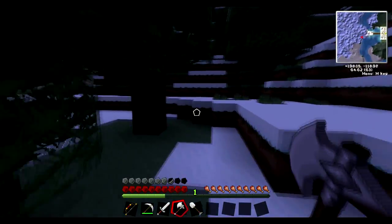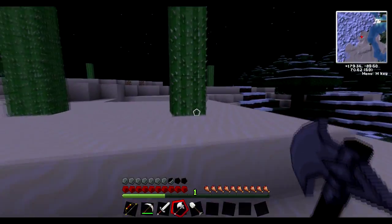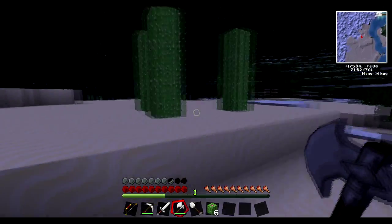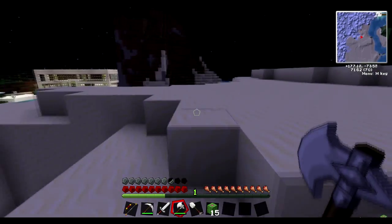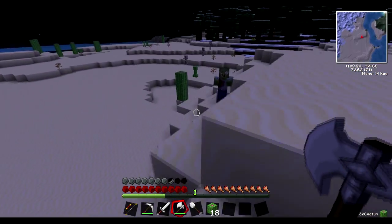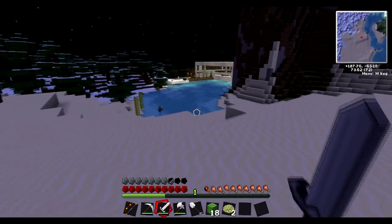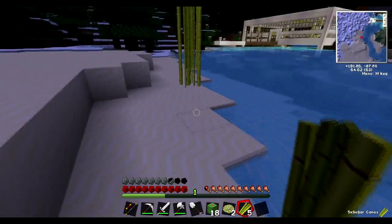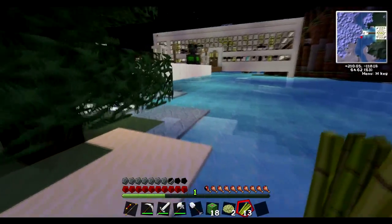I'm going to stop upgrading the pack until we're done with this season at least. If it's going to take an entire season just to get to the moon, then we can make another season to get to Mars. This mod pack has an extra planets pack that adds some extra planets, which could be interesting. I left Biomes Aplenty off — otherwise these cactuses would have been impossible to find. I've got 18 cacti, and I'm going to grab some sugar cane on the way back as well.